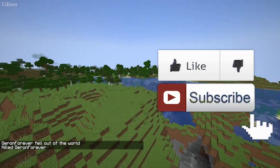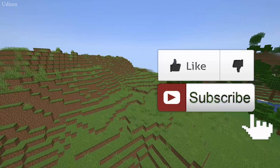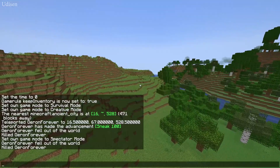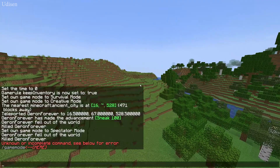Step number one, as usual, leave a like under this video because it extremely helped me and helps you find this disc faster. Now you must find the cool place called Ancient City, and you can reach this place in three different ways.